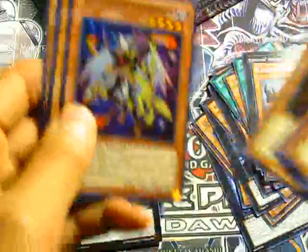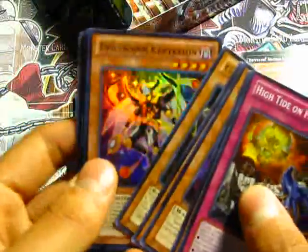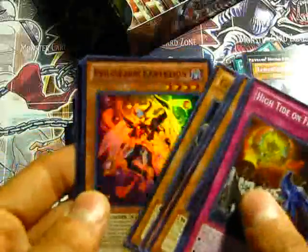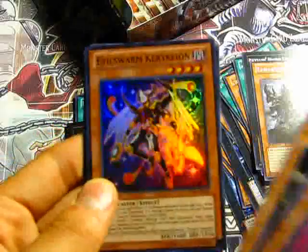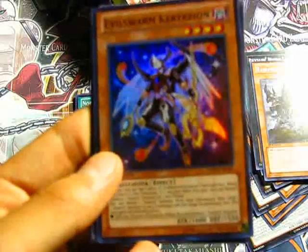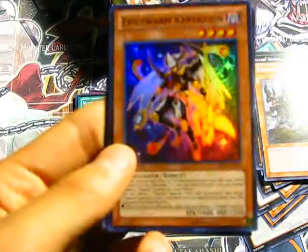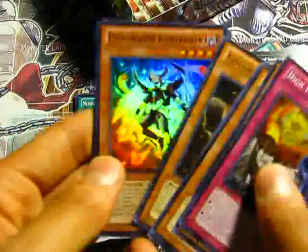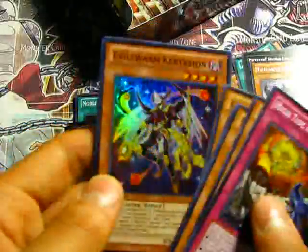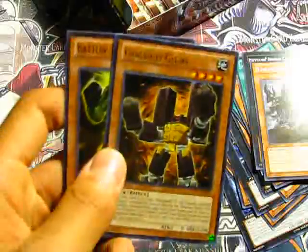Oh nice, there we go — Evilswarm Kerykeion! I actually really needed this card. I'm running Evilswarms and this pretty much completes the brokenness of Evilswarms. It's a really nice effect: banish an Evilswarm monster from your graveyard, then add one Evilswarm monster to your hand, and then you get one extra summon this turn. You chain that with Caster and you can get ridiculous plays out of rank threes easily. I really needed a Kerykeion — that's a nice pull. The rare was Go-Go-Go Gigas.